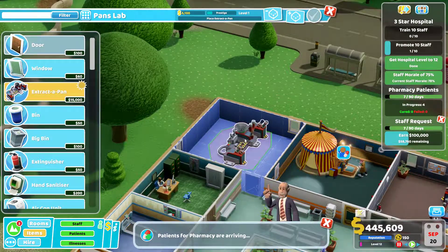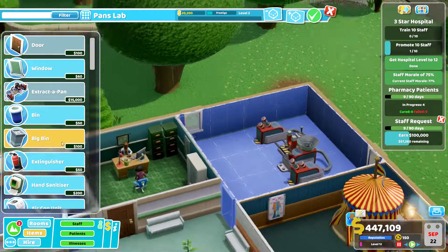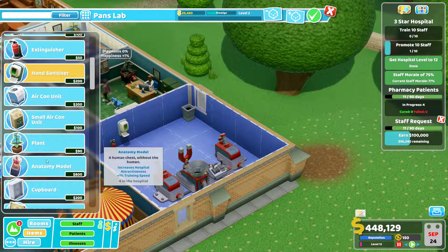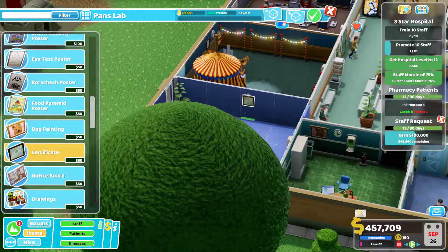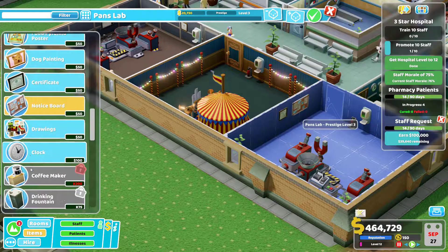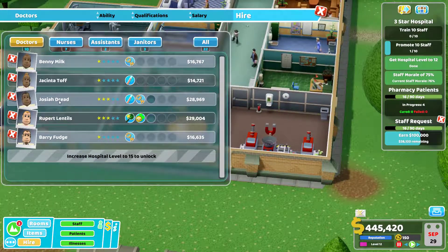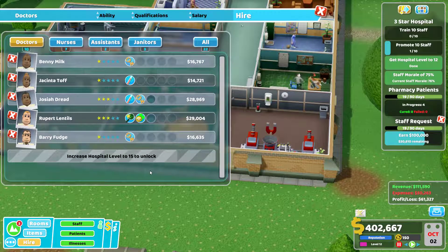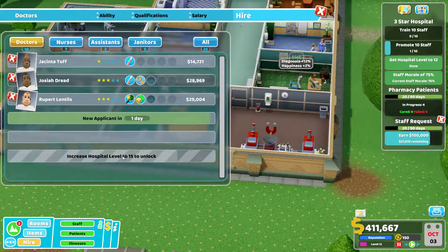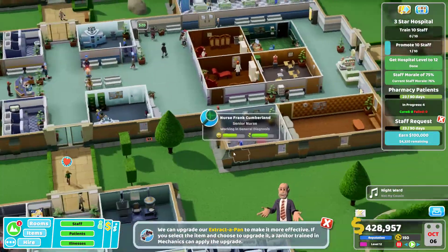We'll go for the room layout — bin in that corner, hand sanitizer there, plant in that corner and that corner, notice board, notice board, clock. There we go — another Pans Lab, which we need to hire a doctor for. It is a doctor. We'll get diagnosis, bedside manner — don't really want that. Let's get rid of psychologist, don't need that. We'll wait one more day — don't need psychologists. Pharmacy — that's a number two — this should be easy.